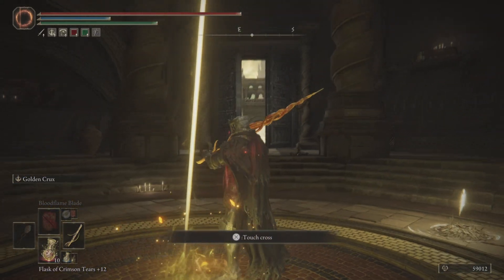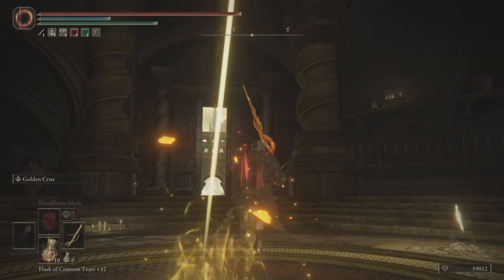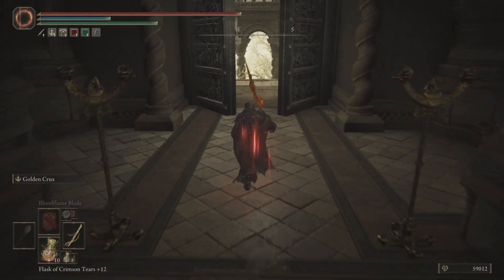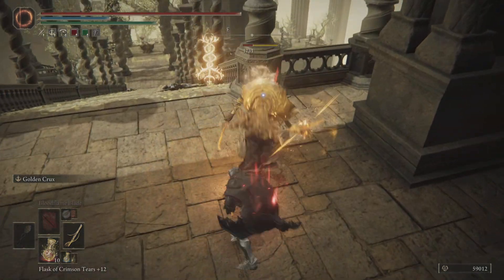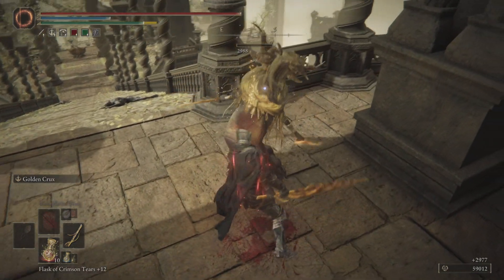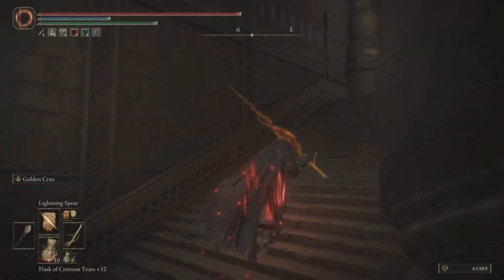What's up everyone, this is Sweaty Zeus and this is going to be a quick guide video on getting the Euphoria Twin Blade. We're going to start right here at Spiral Rise and Anir Elem. First of all, we're going to take out a couple of these guys — it's going to make your trek a little easier.